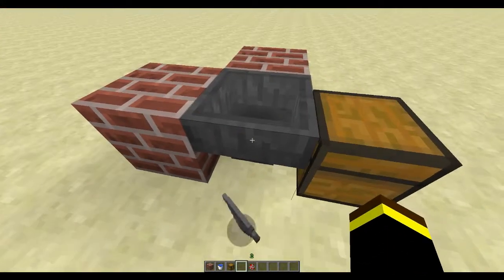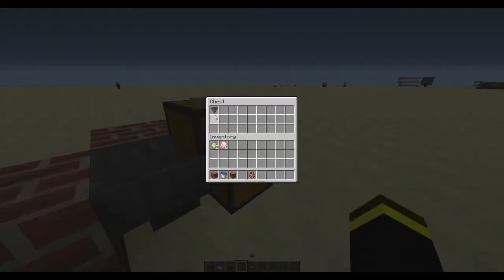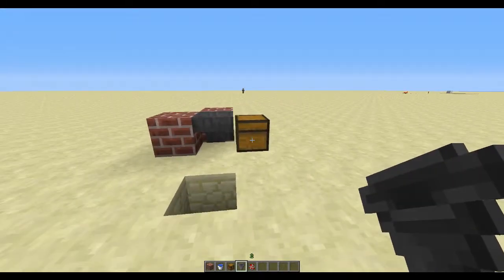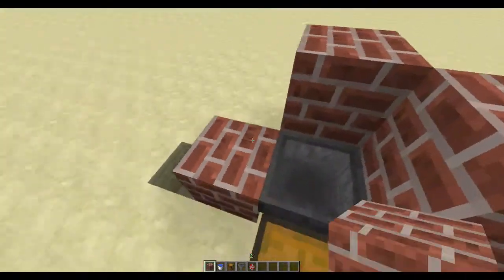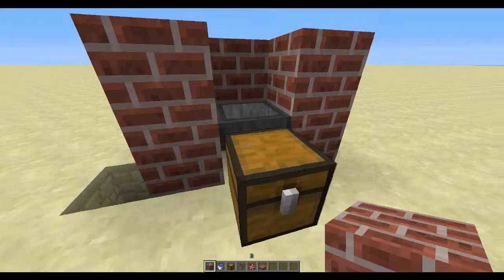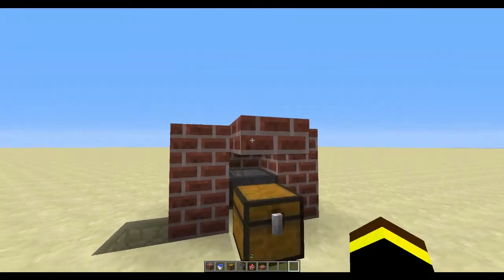So anything that goes in the hopper won't just stay in the hopper, it goes straight to the chest. So easy enough. And now we could basically just cover that back up, and then we place one more block above everything — oops, I forgot one block — a half slab. So basically you want to put a half slab here so you can go like this and open the chest if there is a full block.